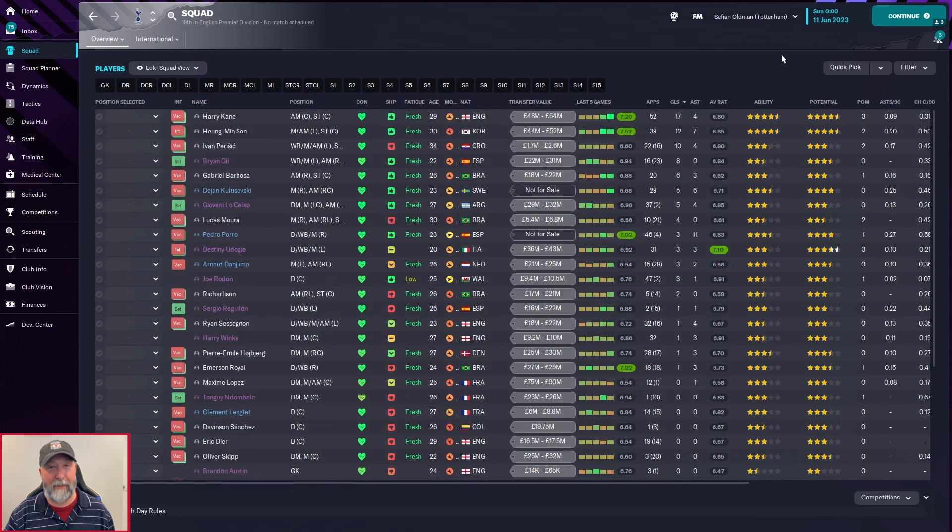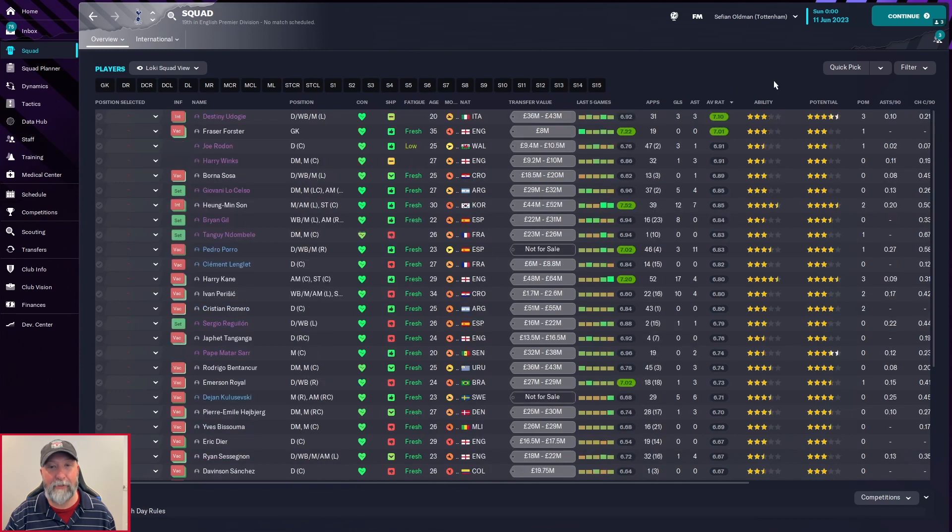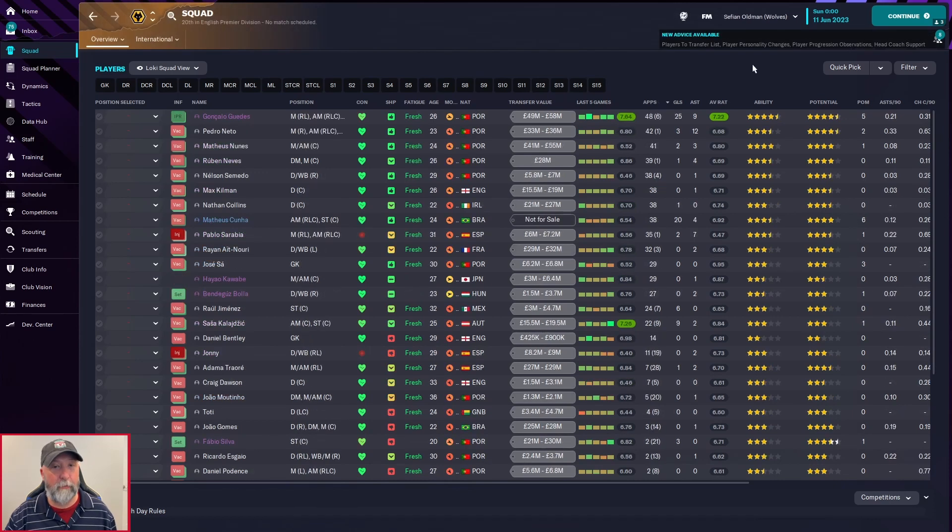For Tottenham: Harry Kane with 52 appearances, Pedro Porro with 46, and Bettenker with 45. Goals: 17 for Kane — definitely a down year — 12 for Son, 10 for Perisic. Assists: 11 for Porro, 7 for Son, 6 for Kulusevski. Average rating 7.10 goes to someone who isn't even at the club anymore; Fraser Forster, the goalkeeper — impossible to get above a 7 — somehow gets the top mark at 7.01.